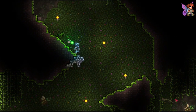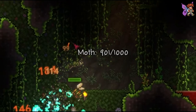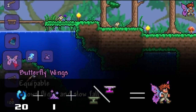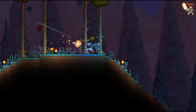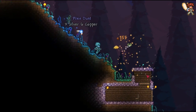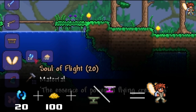Next up are the fabulous butterfly wings. To make the butterfly wings, you will need to find a rare moth in the underground jungle and acquire some butterfly dust from it, then simply combine it with 20 soul of light at an anvil. If you want to cosplay as Tinkerbell or take revenge on Navi, then this is the item for you. To make the fairy wings, you simply need to obtain 100 pixie dust and 20 soul of light and craft them at an anvil.